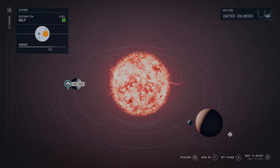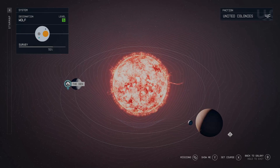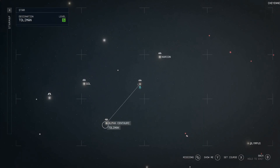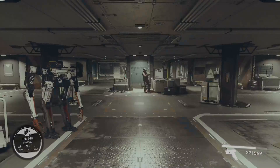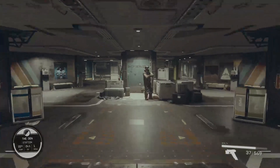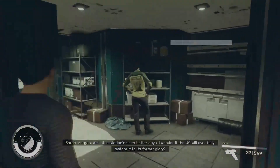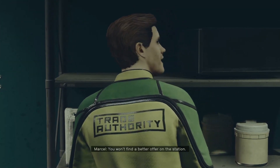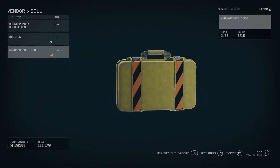For transporting and selling the cargo, I always recommend the Wolf System, and more specifically, the Den. The Wolf System is very close to the Alpha Centauri System, which is super helpful if you don't have shielded cargo on your ship yet. Once you make it to the Den, it's very easy to find the trade authority, as they're going to buy pretty much everything. Go straight forward to the left and you'll come across a guy in a yellow and green suit. Talk to him as you would any other vendor, and he will give you a higher price than you'll get at certain other locations.